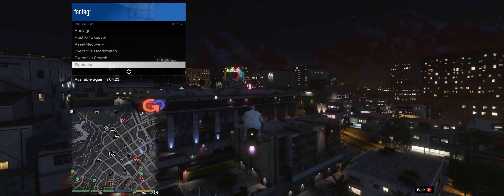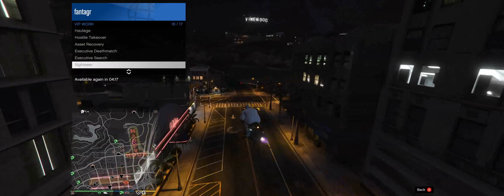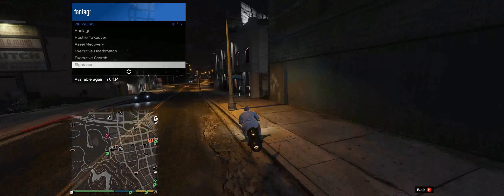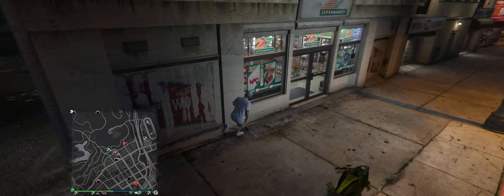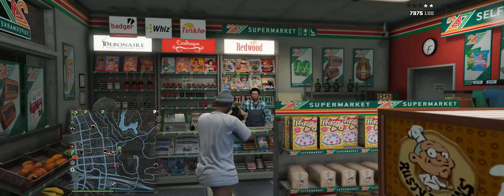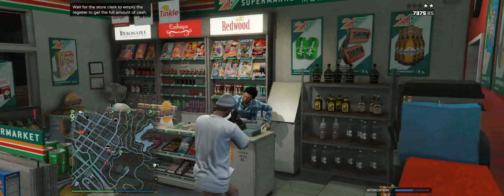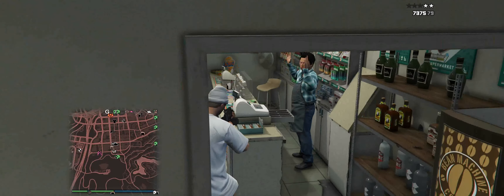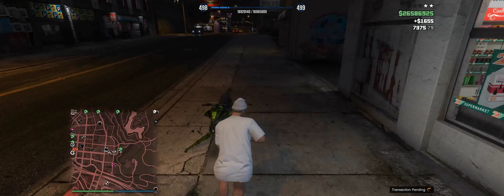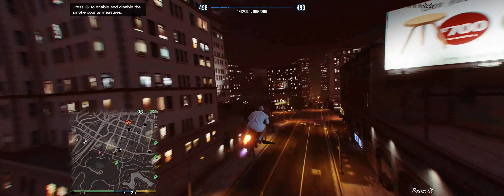If you're a new player, during this downtime you either want to sell a car or you can rob a store. There's a 24/7 store — they're all over the map, easy to find. Run in, point a gun at the teller, wait until he hands over the money, then get your cash. Don't shoot the teller because it gives you a higher wanted level. You saw that I got just over $1,500 — it's not a lot, but for a beginner every little bit counts.